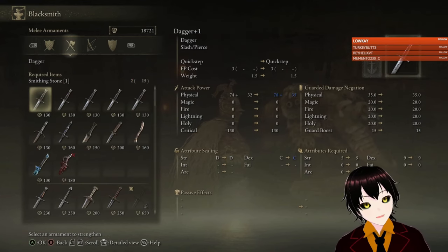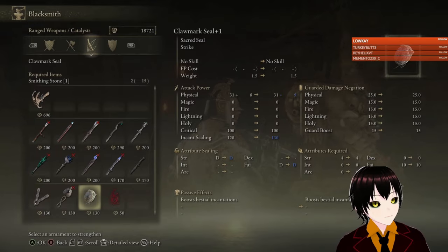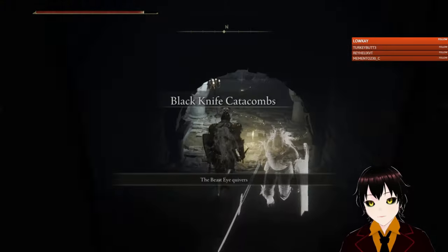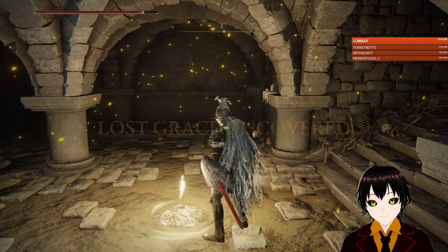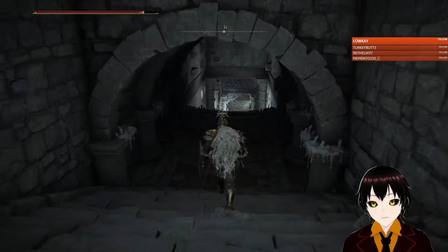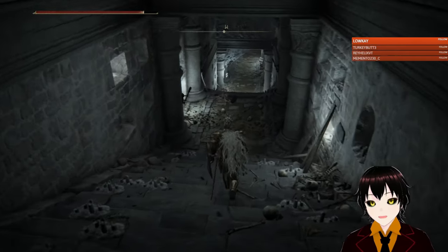I need more smithing stone shards but I haven't been able to find any. Let's see what's in here — Black Knife Catacombs. The beast eye quivers again. That can only mean one thing — skelly time.